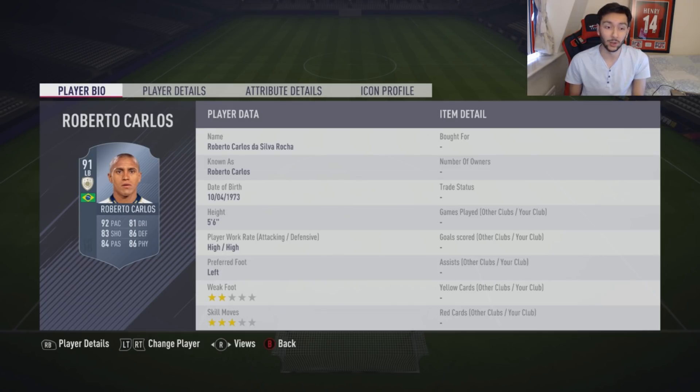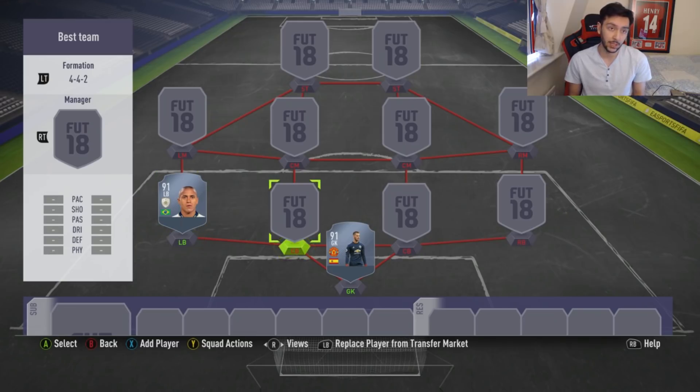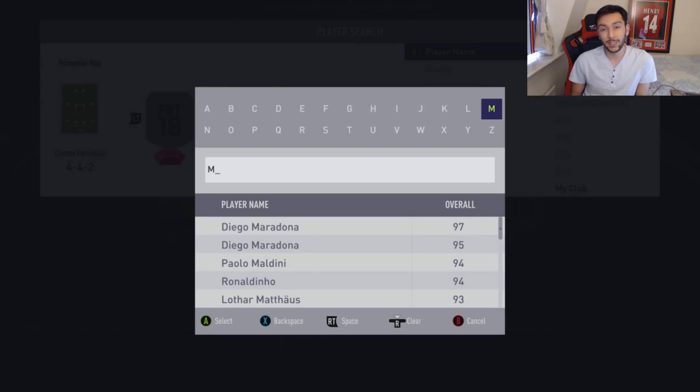EA have done him an injustice with his dribbling — 81 dribbling is very disrespectful. This man, if you watched football to any degree, could dribble the football. I think 81 is a bit disrespectful for a prime card, but 86 physical for a fullback of his size, 86 defend, 92 pace — everything's 80 plus. The guy is an all-round beast. I've used his card and he was an absolute unbelievable player.